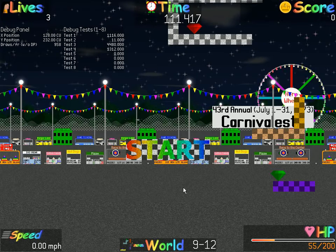The world indicator tells you the exact level you're in. World 9 is Carnivalesta; World 6 is Discovering Forest. There are 18 worlds in all. This shows the current stage within the current world - this would be a jumbo level. There are actually 16 levels in each world. I had said 15 before, but that's because I forgot the tutorial level, which makes it 16.